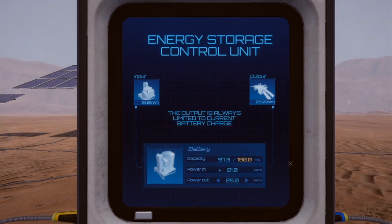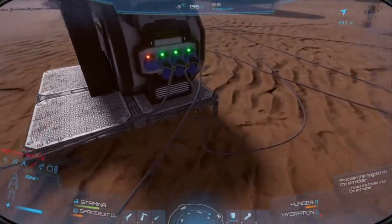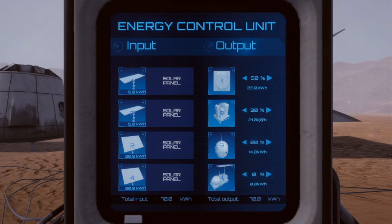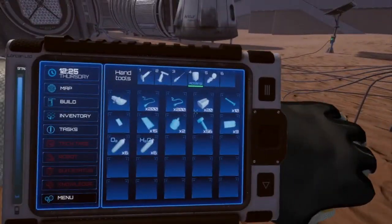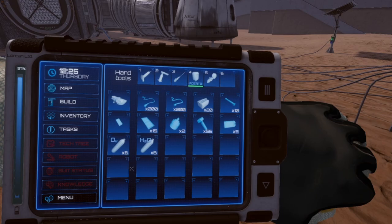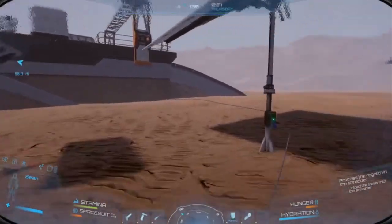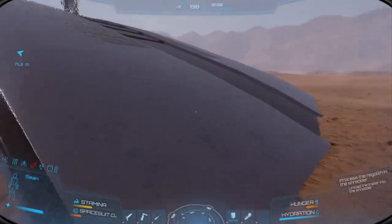Now it'll start discharging because it doesn't have enough power coming in to sustain it. Following the cable to the number-two slot, I keep increasing the output until it gets above 25 — at 25.2 we're good. Also got a message saying I'm thirsty, so I go into inventory, right-click the water bottle to drink it, and my hydration is now full.